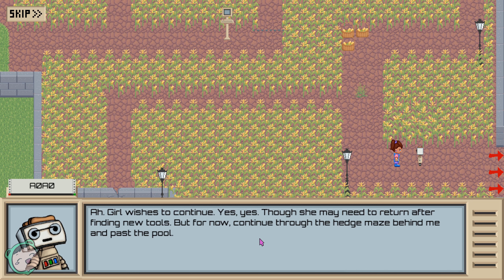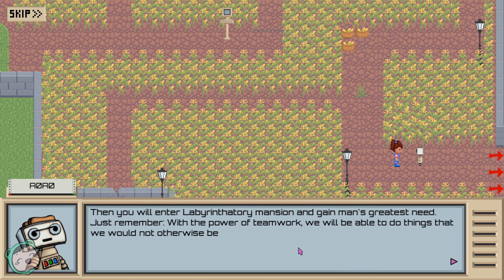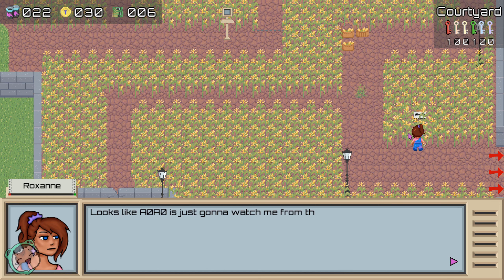'Continue through the hedge maze behind me and past the pool. Then you will enter a Labyrinthatory mansion.' I thought this was... okay, I mean I guess we didn't go into the actual mansion yet. 'Just remember, with the power of teamwork we will be able to do things we would not otherwise be able to do without the power of teamwork.' Nooo, I can still see you. That's not creepy. Okay.